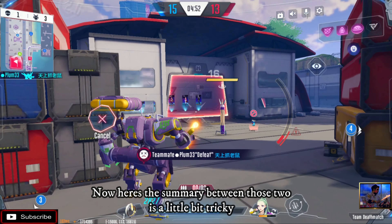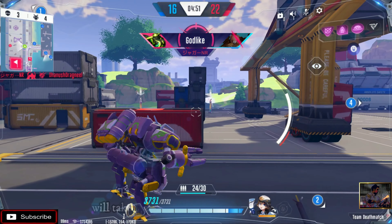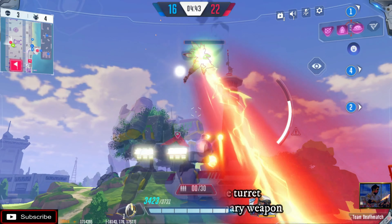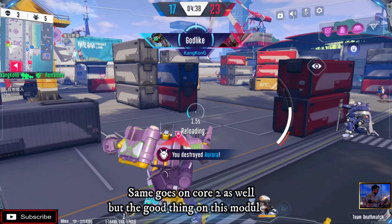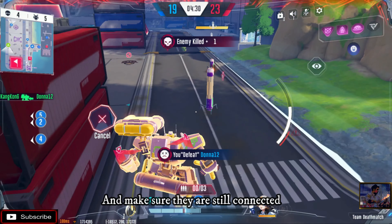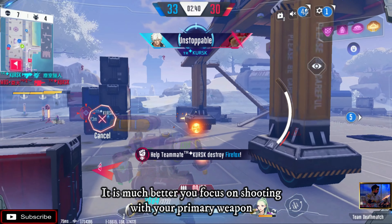Here's the summary between the two: Core 1 is a little tricky — if it's far enough it will stop shooting, and trying to drop more turrets will cause delay instead of shooting your primary weapon with the help of the reloaded backside turret, which is a better and easier way. The same goes for Core 2, but the good thing on this module is you can replace one to reach the enemy with only a single drop — just make sure they are still connected. If both cores are at their peak and it feels useless to drop more, focus on shooting with your primary weapon.